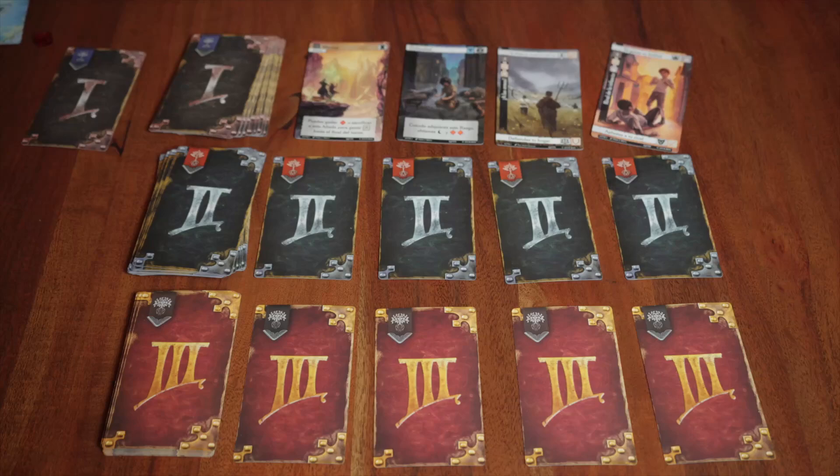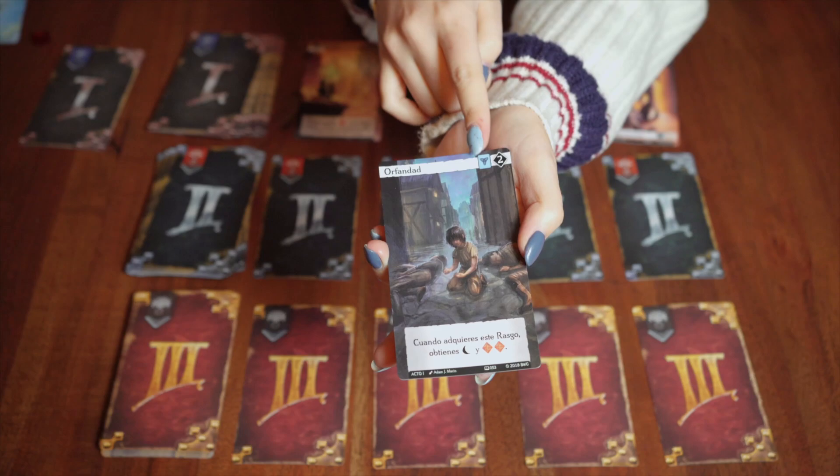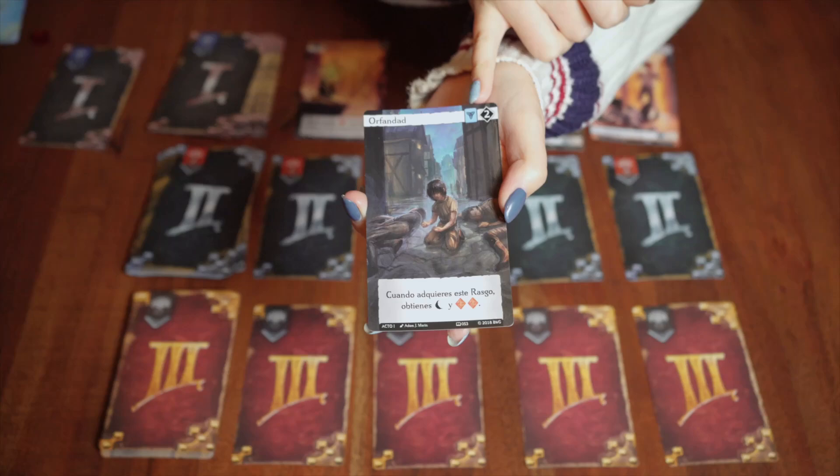The first type is trade cards, which provide runes, cards, victory points, or symbols. To acquire them you must fulfill the condition indicated below. For example, one trade card asks the player to increase one space on the corruption tracker and awards two experience tokens and certain symbols.